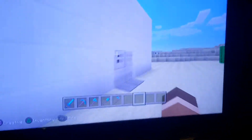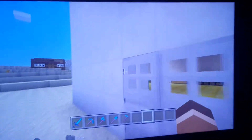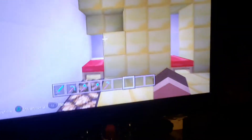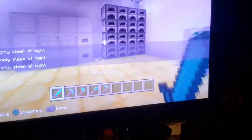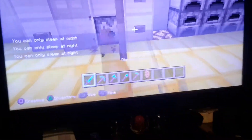Right here, this is my beautiful house. I call it Sparky. And these are my bed, my friend's bed, my bed, and my secret chest with diamonds and ores. So that's my furnace, my kitchen, and my fridge.